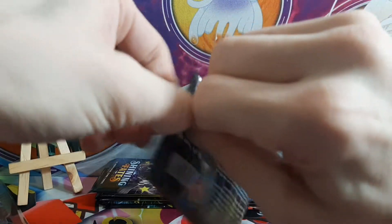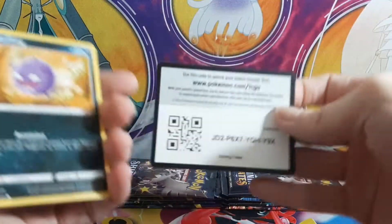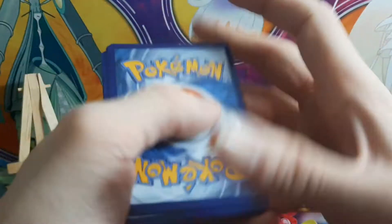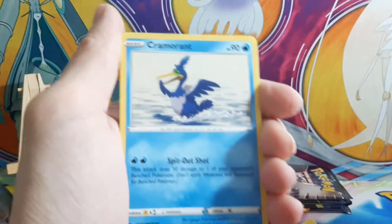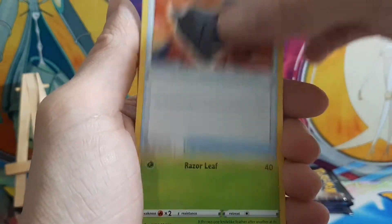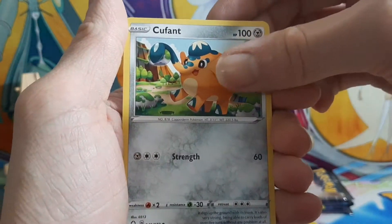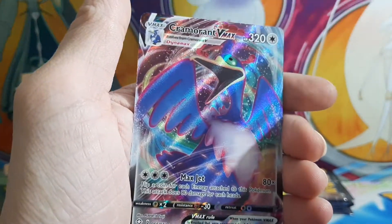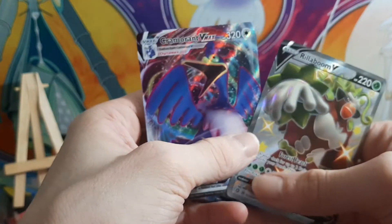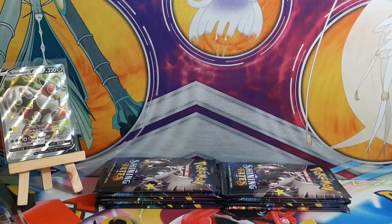Hoping to at least pull the Suicune if that's not too much to ask. First pack: metal energy, Cramorant, rusted shield, Dart Tricks, Coughing, Gossifleur, Ball Guy, Fan Spinner, Rack, and a Rillaboom V right away — awesome! And a Cramorant V-Max too — two hits right off the bat!